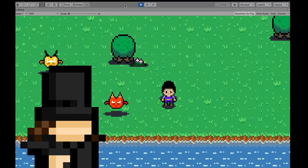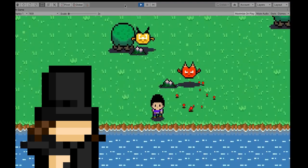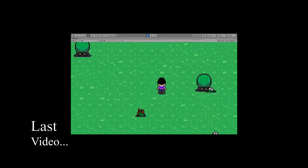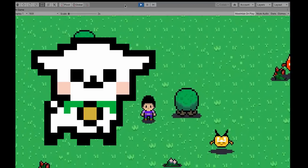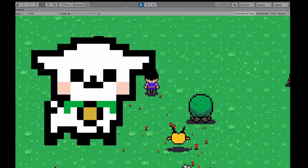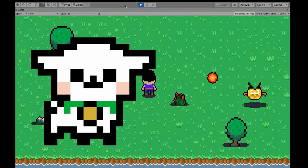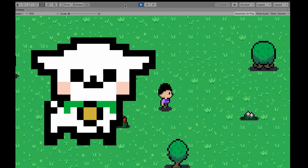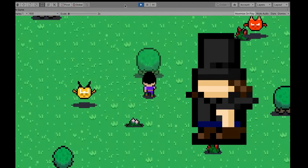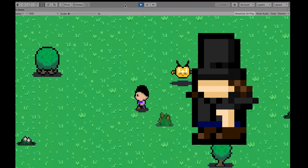In my last video I talked about how I achieved transparency of the trees when the player got close to them, and I also asked whether anyone knew a better way of doing it. A few hours later I got a DM that went something like this: 'Look Safer, you're absolutely stupid, okay?' — 'Yeah I really am stupid. What are you DMing me about?' — 'I just wanted to tell you about the way. Here's the code, blah blah blah, explanation explanation.' — 'Oh wow, thank you. I understand everything perfectly, thank you so much.' Obviously he wasn't that rude.